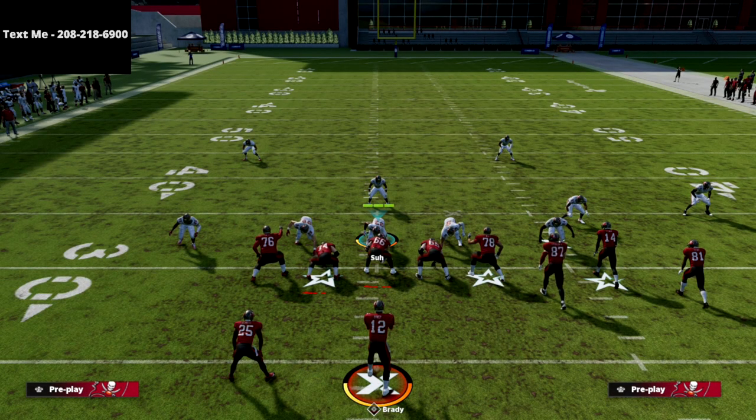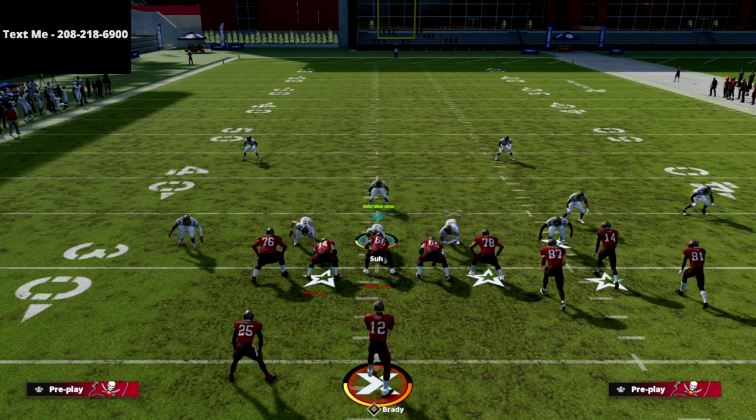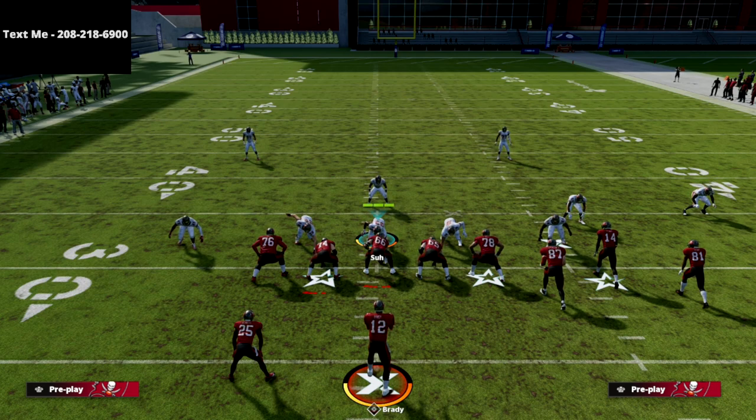This Verticals play literally beats every coverage in the game, and you don't even have to hot route anybody — just call the play, motion out the receiver, and it beats everything the defense can do. Thanks for watching this video. If you want to get the best schemes in Madden completely for free, text the word Madden to 208-218-6900. I release a new offensive or defensive guide every single week of the Madden 22 season. Text Madden to 208-218-6900 to get all those free resources. We'll see you tonight when we start streaming at 7 p.m. Eastern Time.